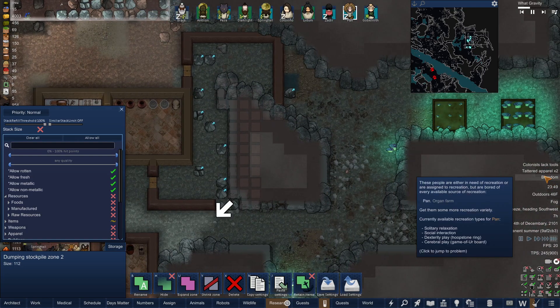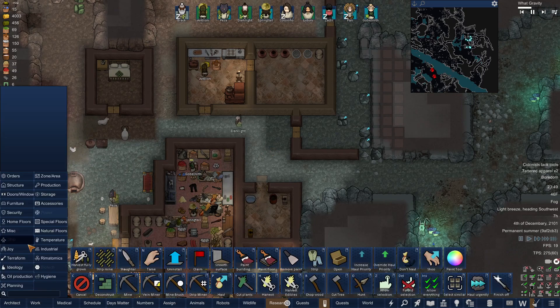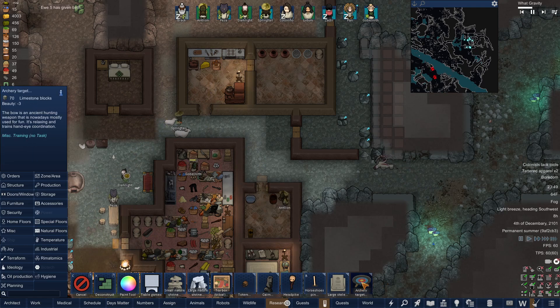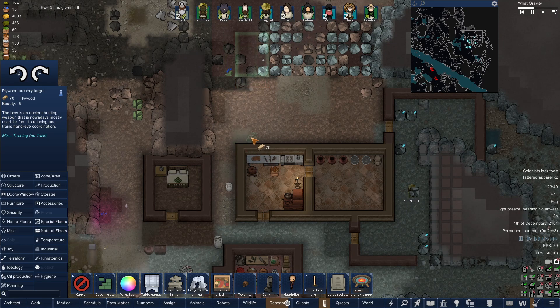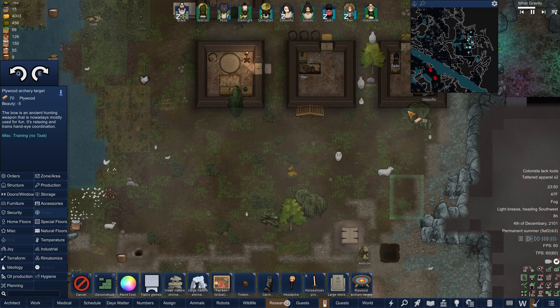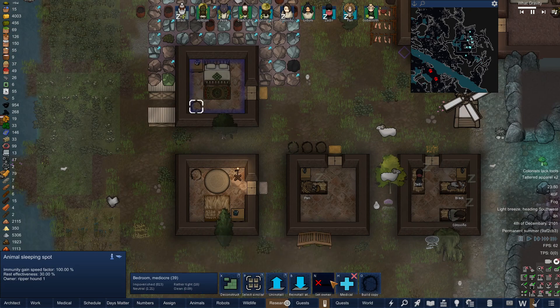Let's expand this dumping stockpile. Boredom — I don't know what else we can do. We can add an archery target maybe. Sure, let's throw that here. It was already set for the Ripper Hound.